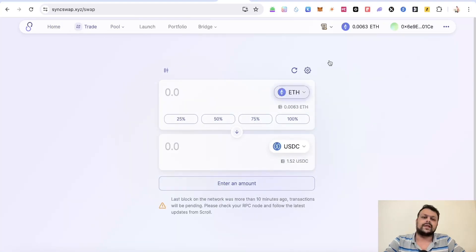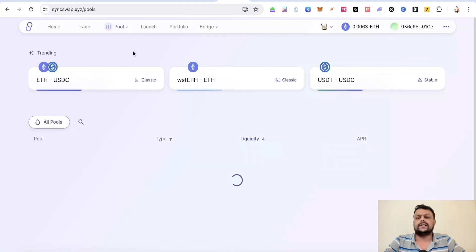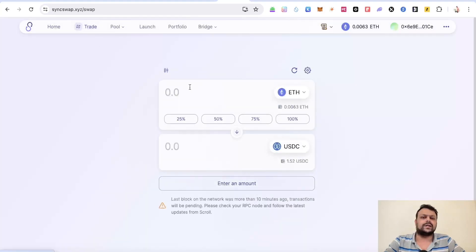You can also do some basic swaps on Sync Swap on the Scroll network, and you might want to add to the liquidity pool. I like the ETH to USDC pool — I've put in a small amount just to complete one trade on the Scroll network and get a transaction, and I think it counts for a Layer3 quest as well.